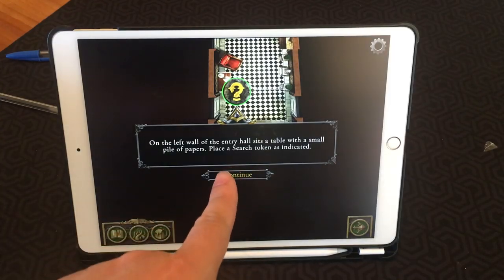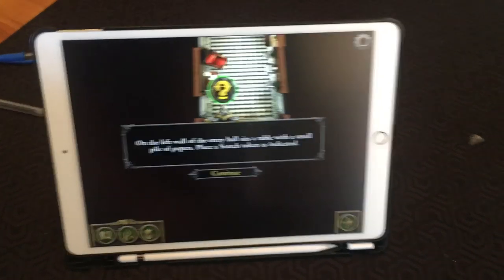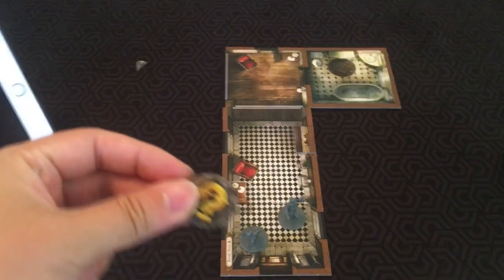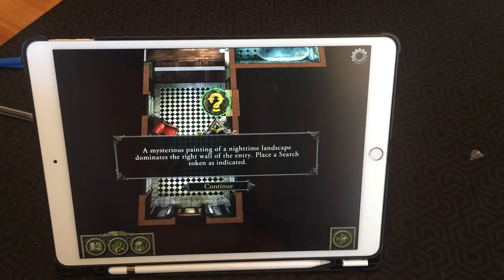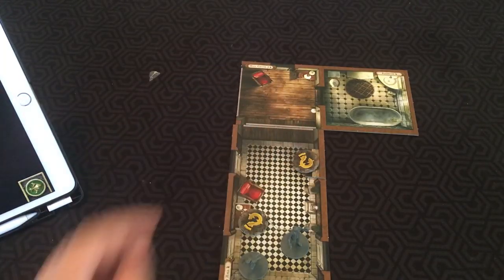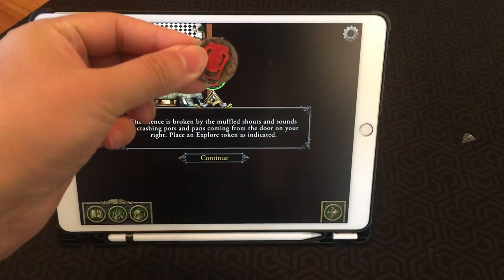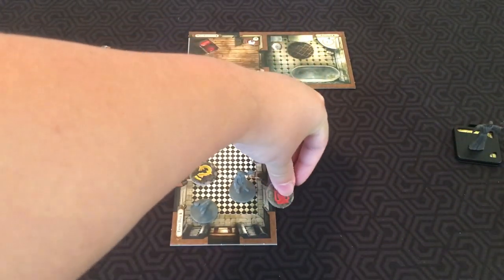The game will instruct you to place explore tokens and explain what they mean. For example, on the left wall of the entry hall sits a table with a small pile of papers — place a search token there. That indicates something you can explore with an explore action. There's also a mysterious painting on the right wall, so we put another search token there. The silence is broken by muffled shouts from a door — we put an explore token on that door.